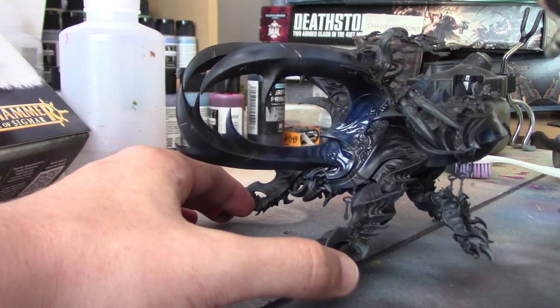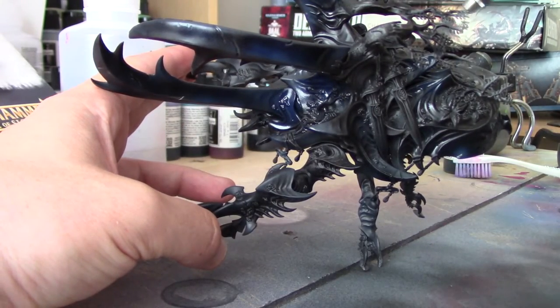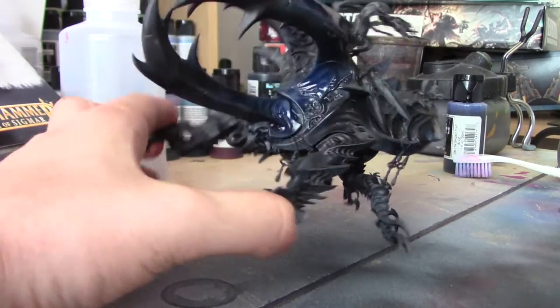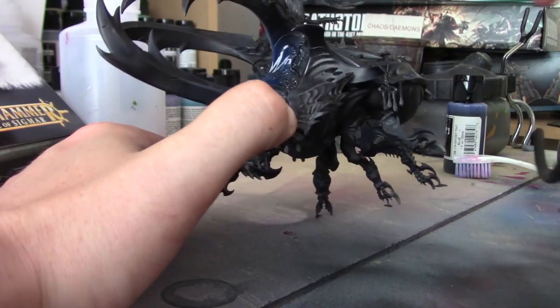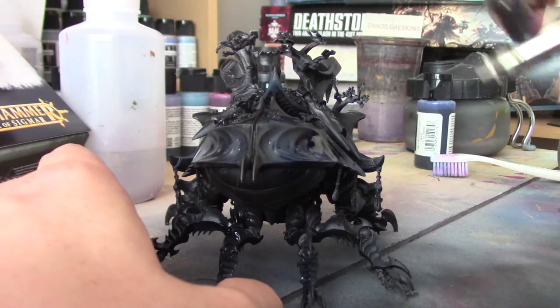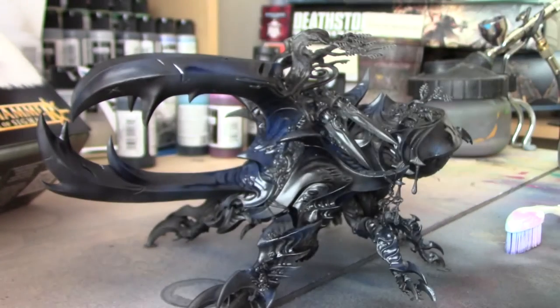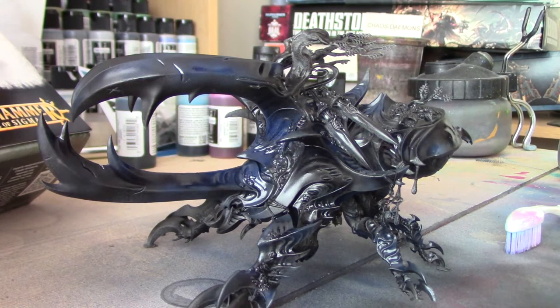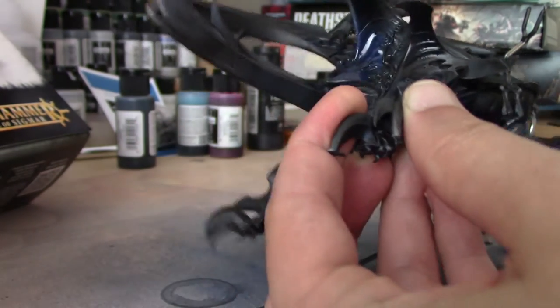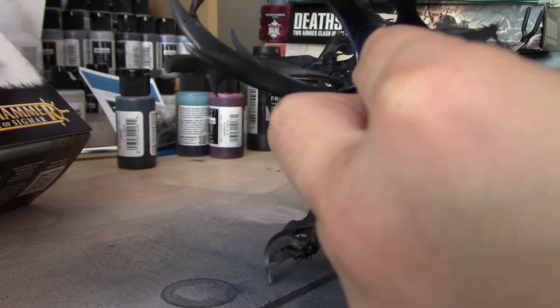I'm going around the entire model, leaving the areas I want to remain for the purple — we'll be going over them in the next step. Here's how he looks after the first blue highlight is complete. We're going to come in with Ghost Tint Purple for the purple areas. It doesn't really matter at this stage if you spill onto areas already painted in blue — that'll just help sell the transition a little bit more.